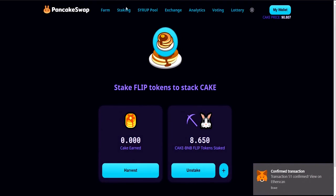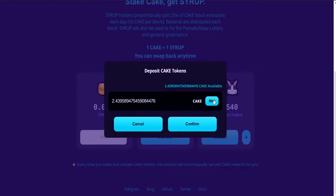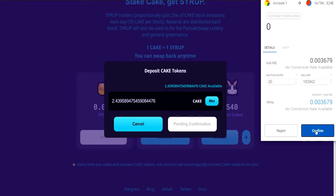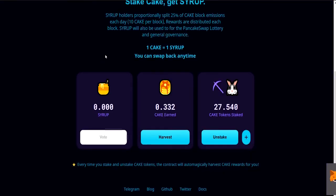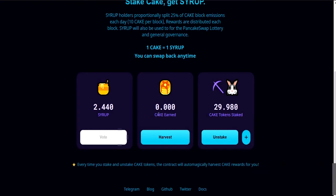What can you do with the CAKE you have? You can take your CAKE over to the staking section and add some CAKE to your stake. Again super cheap. Now I have staked my CAKE tokens here and I'm earning more CAKE based on staking. Every time you stake, unstake, or add to your stake, it automatically harvests the CAKE you had previously earned.